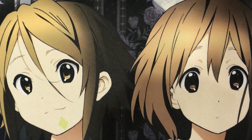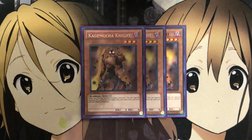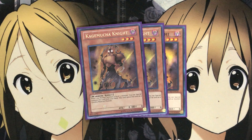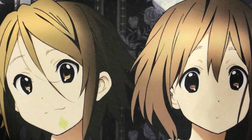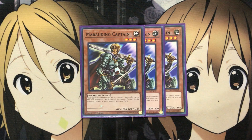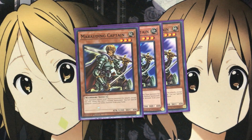And then for a little more generic support to help with the rank 3 Xyz summons, I run 3 Kagamusha Knight. When you normal summon a level 3 monster, you can special summon this card from your hand. This card cannot be used as synchro material, but just summoning out one of the Phantom Knight cards then special summoning Kagamusha Knight is the rank 3 play right there. Or you can even just use it for link summoning if you have some other plays you might want to go for. I also run 3 Marauding Captain. The fact that the Phantom Knights are Warrior monsters works very well with Marauding Captain — your opponent cannot target Warrior monsters for attacks except this one. When this card is normal summoned, you can special summon one level 4 or lower monster from your hand. So you can summon Marauding Captain, then special summon a Phantom Knight card from your hand to the field, and then go for the Xyz play. Both Kagamusha Knight and Marauding Captain just help for more easy special summons from your hand to go for your Xyz plays.